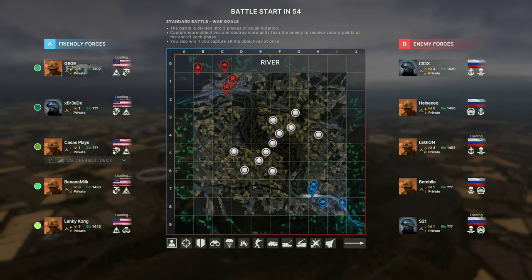Here we go. Battle starts in 55 seconds. The battle is divided into three phases of equal duration. Capture more objectives and destroy more units than the enemy to receive victory points at the end of each phase. You also win if you capture all the objectives at once. Right here you can kind of strategize — you can see that somebody is going to be deploying some air support towards A, B, and D. This is our base; this is the enemy base.